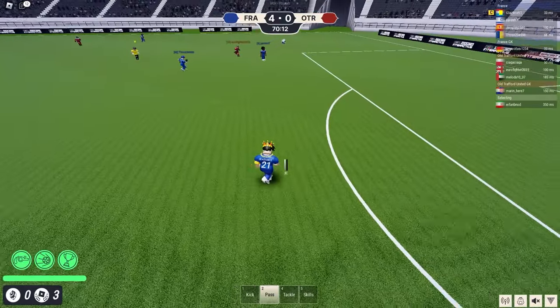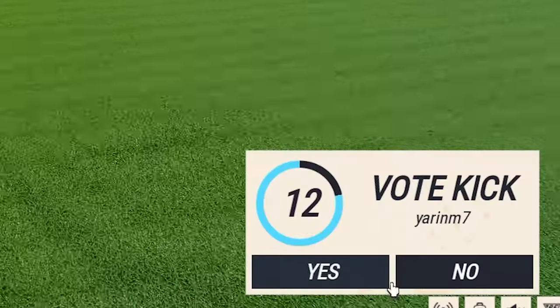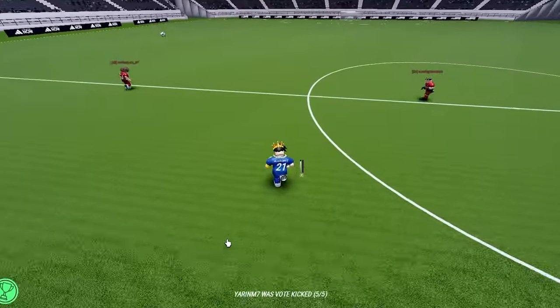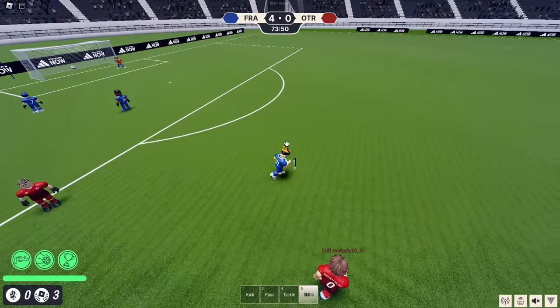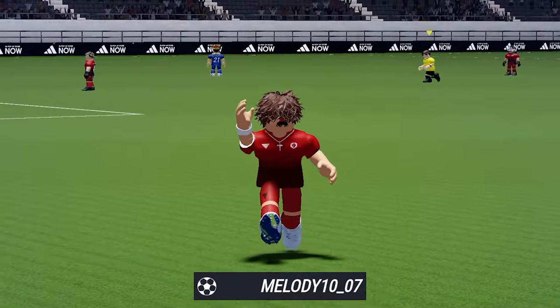Okay, pass — he's not gonna pass, is he? No, he's just gonna go for the shot, which clearly it's not gonna go in. Yeah, let's vote kick this guy — he doesn't pass at all. No, he's gonna shoot. And it went under. Okay, well, it's 4-1. We're still winning though.